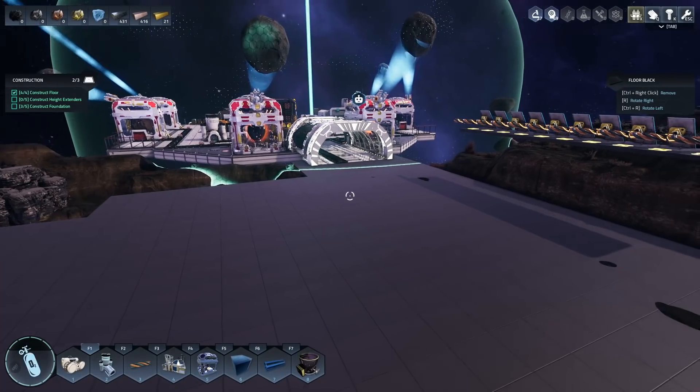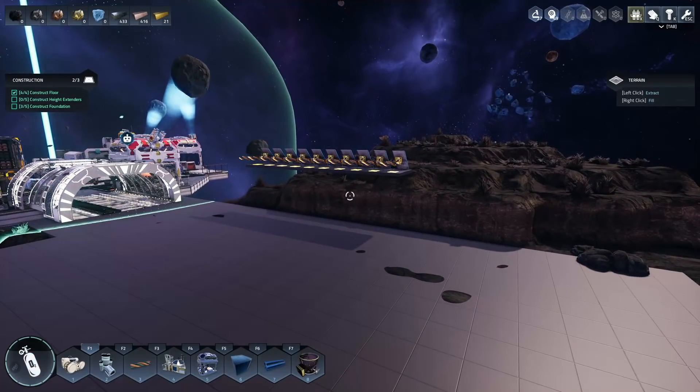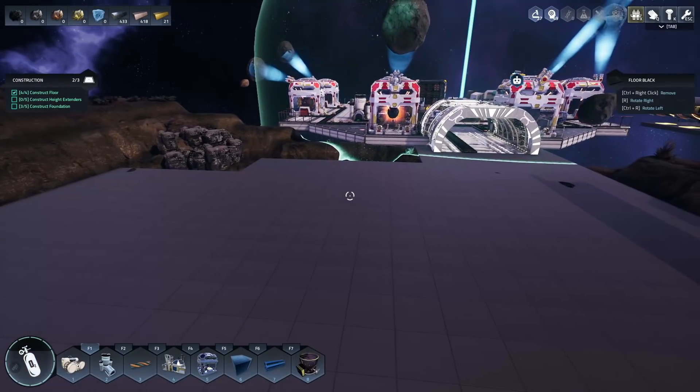We've done some preparations out on our new facility: paved the ground and put up 10 solar panels — that should be 20 power. Unfortunately currently you have to have separate electrical grids — you can't share power across the dock. So we've built the solar grid over on the asteroid side too. Now it's time to build the new stuff: a miner.